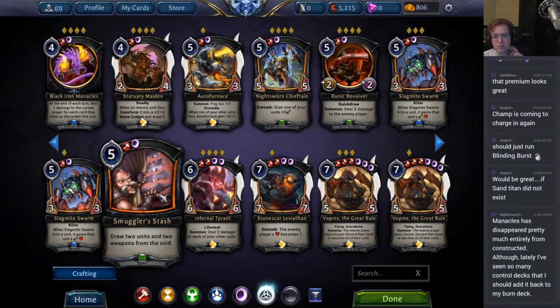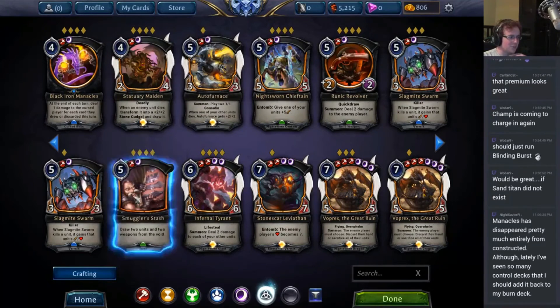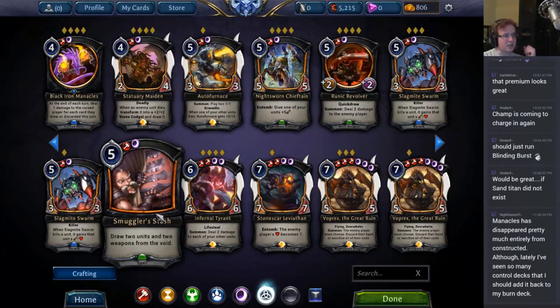Smuggler's Stash: draw 2 units and 2 weapons. This is 4-for-1 card advantage, and I think it's the best draw spell in the game. It's the only spell in the game that draws 4 cards, and it draws those cards from your void — you do have to actually have 2 units and 2 weapons in your void. This card is what made Armory decks so incredibly terrifying; Armory decks actually splash into shadow for exactly this card. It's very slow. It's an okay pick in draft, but it may only get you 2 units, which is still card advantage. You have to be aware that you still need a way to not die if you draft this card.